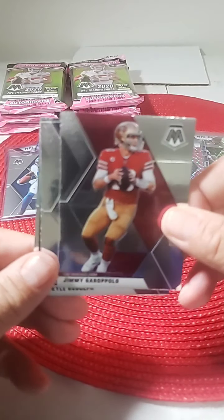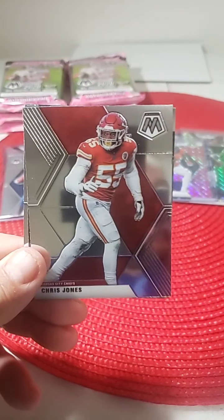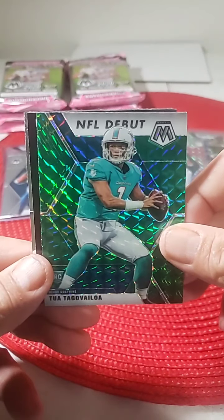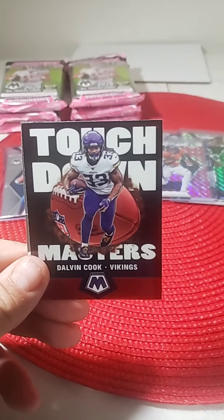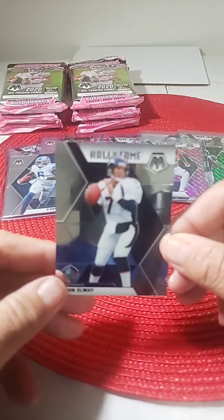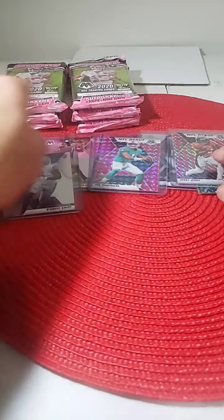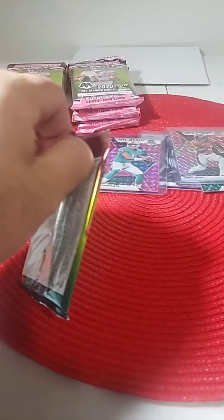Pack number six: Jimmy G Niners, Kyle Rudolph, Chris Jones Mosaic, green mosaic NFL debut for Tua — so we have a pink and a green for Tua. Nice job there for the Dolphins, we'll top load that. Dalvin Cook and John Elway Hall of Fame. So we have a pink and a green mosaic now for Tua — great start for the Dolphins.